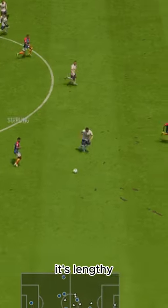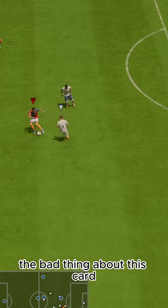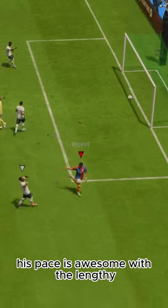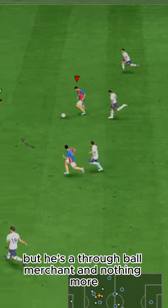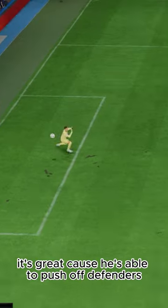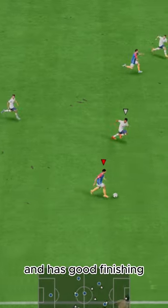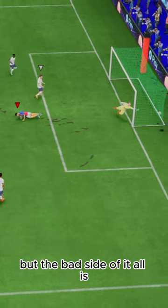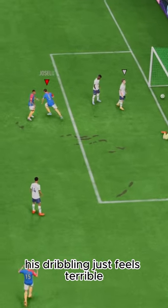The good thing about this card is it's lengthy. The bad thing is the dribbling. His pace is awesome with the lengthy, but he's a through-ball merchant and nothing more. He makes straight shoot-through runs with his lengthy and high strength, which is great because he's able to push off defenders and has good finishing. He's got five-star weak foot, which was good.